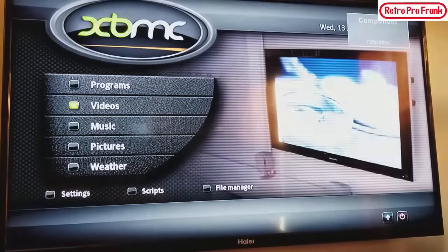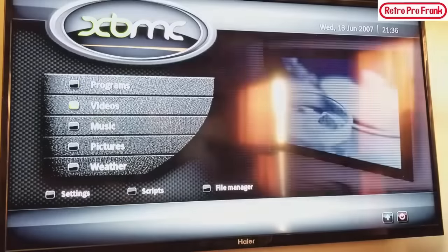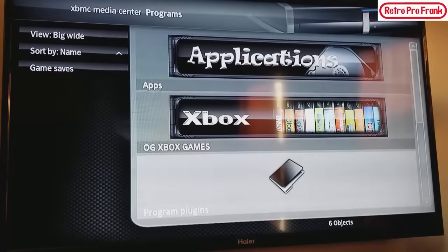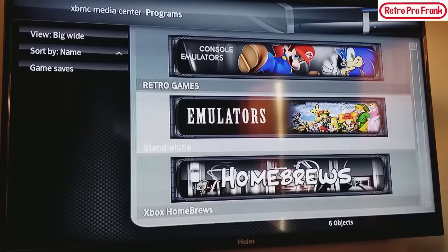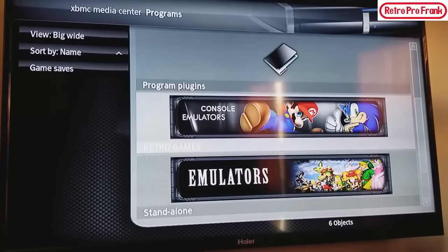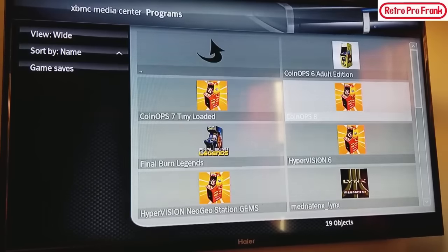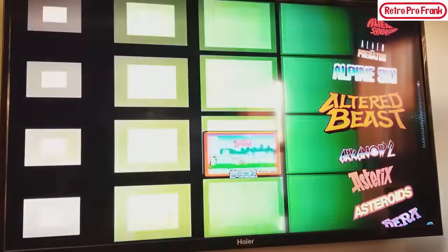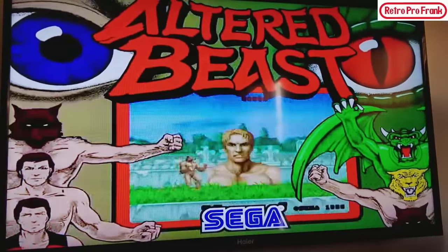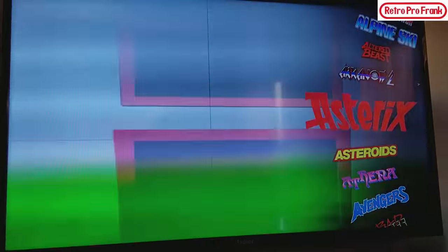We're back at 720 — I like keeping it at 720, it can do 1080 but it looks better on my TV at 720. Let's take a look at Hyper Vision 6, one of their newest releases. Brand new emulation — you can see the videos in the background and the crisp animated previews. This is beautiful stuff here.